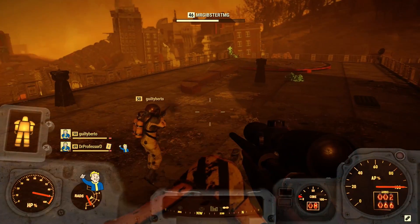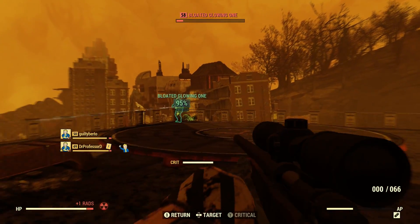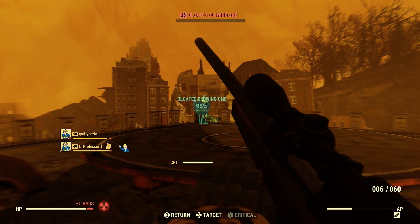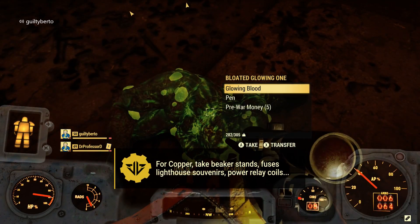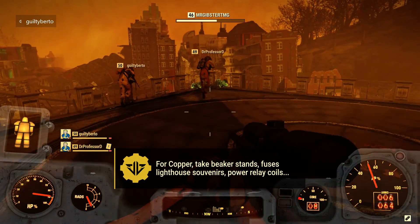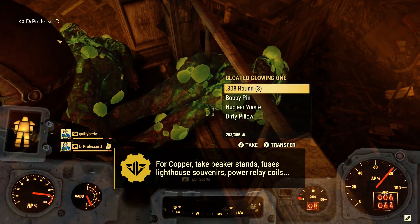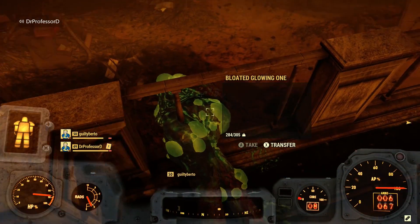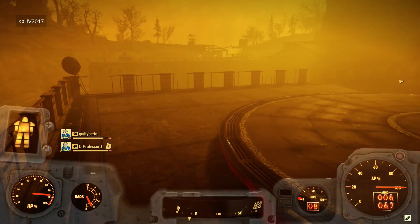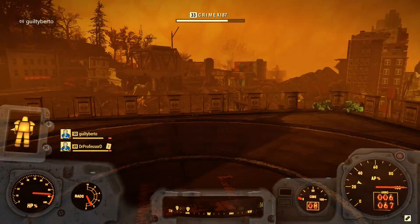Copper is used in a ton of camp items like generators and turrets, but you'll also need it for high-level mods. High-value items are beaker stands, fuses, lighthouse souvenirs, power relay coils, and vacuum tubes. Avoid picking up lamps of any kind, bone cutters, flight data recorders, high-powered magnets, hot plates, radio jammers, stew pots, telephones, and trumpets.